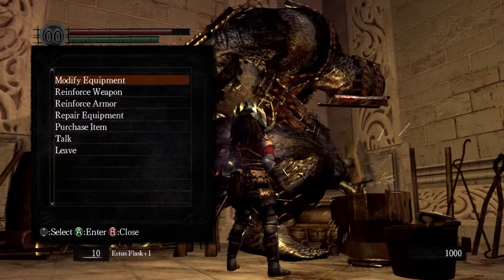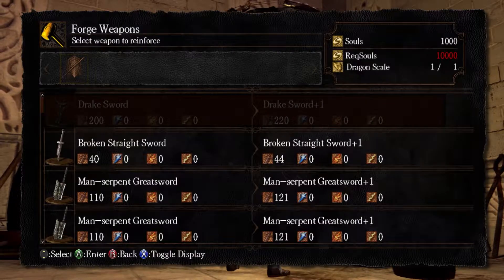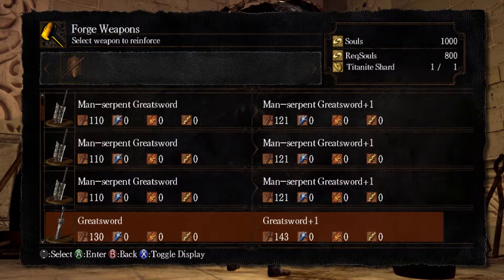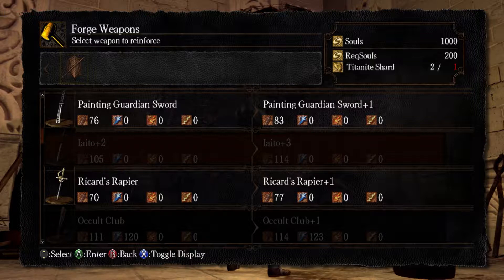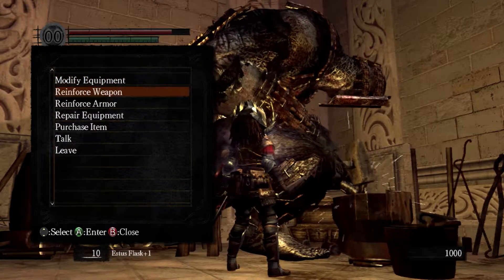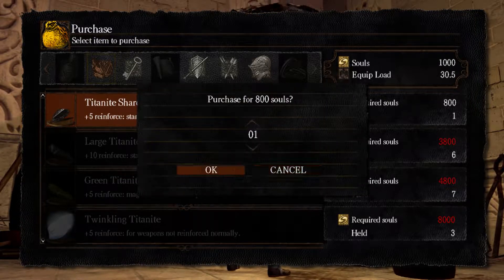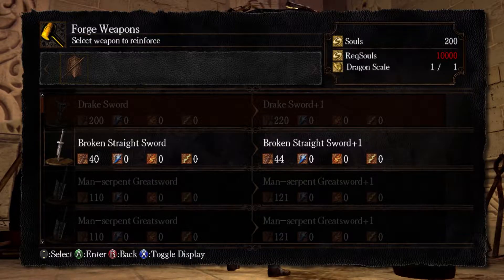Modify — no that's not it. It's going to be Reinforce Weapon, then you find the one you want to reinforce. We need some titanite — titanite shards — and I think he sells them, but you might not have enough souls. I've got a thousand. He sells them at 800 a pop, you could buy one, but I don't know if you'll have enough souls to upgrade it.